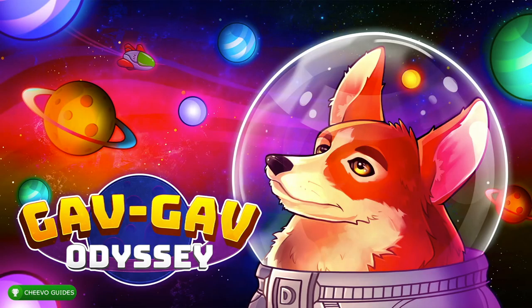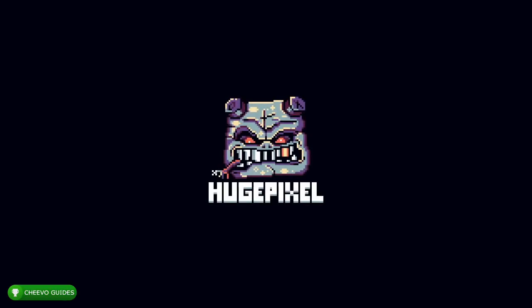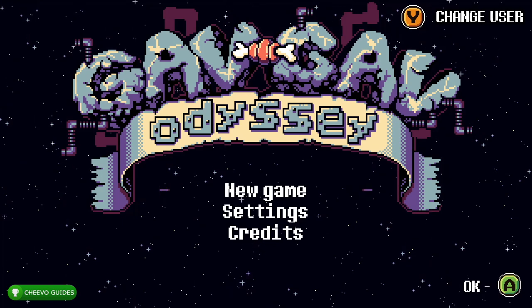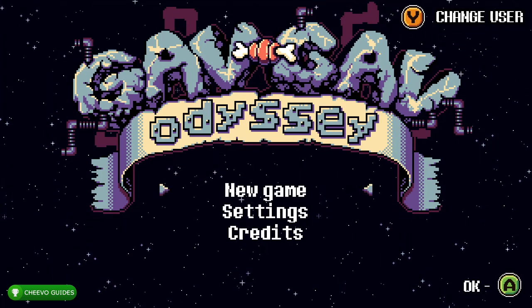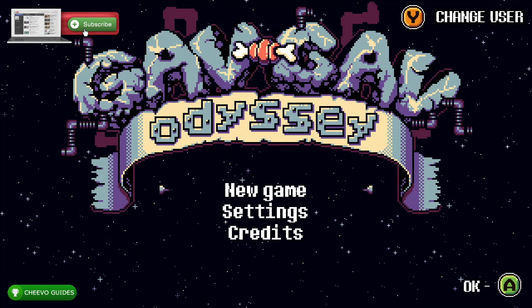What up guys, this is Chivo Guides back here again with another achievement guide. Today we're going to be focusing on Gav Gav Odyssey. This game is published by Chili Dog Interactive and is developed by Huge Pixel. This is by far the easiest completion or platinum trophy of 2022.